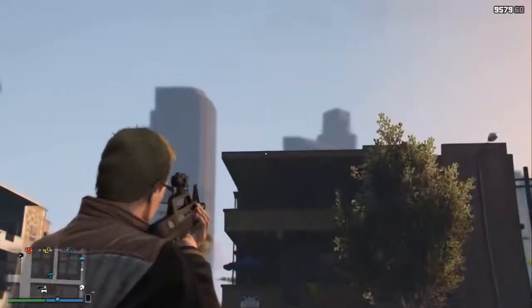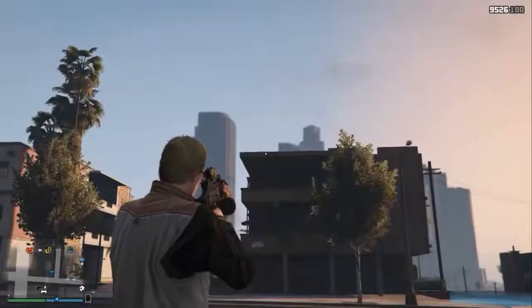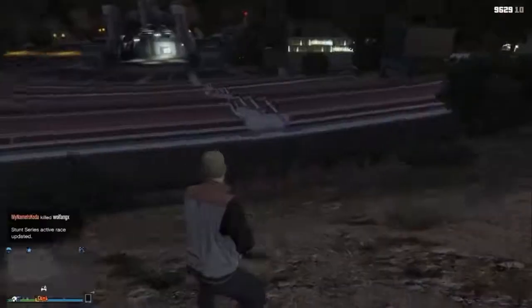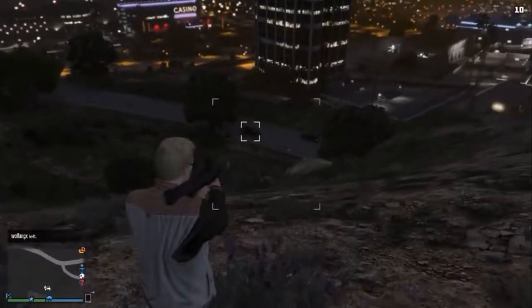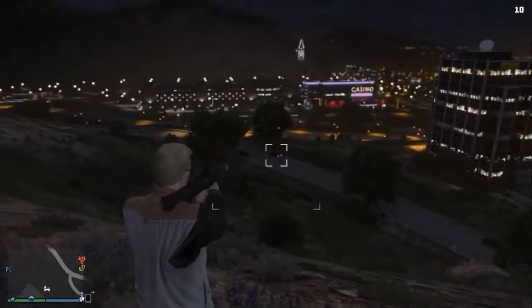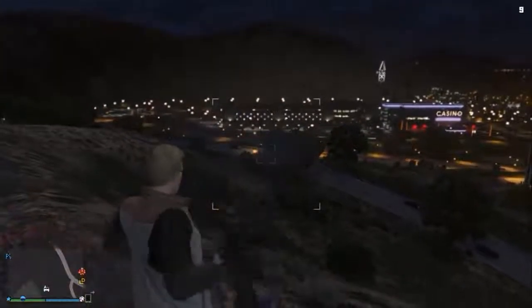This is the Bullpup. You can't shoot the rocket launcher from a motorcycle. Here we're going to show the Rocket Launcher — it locks onto your target, and when it turns red, it should go and get a kill with it. Of course, it doesn't always do that, as you'll see here.